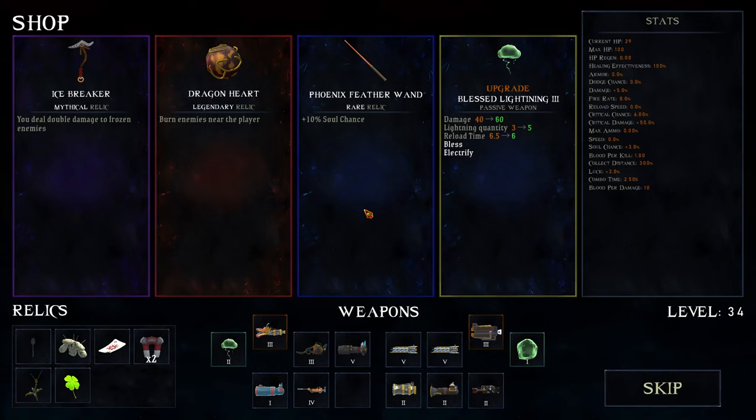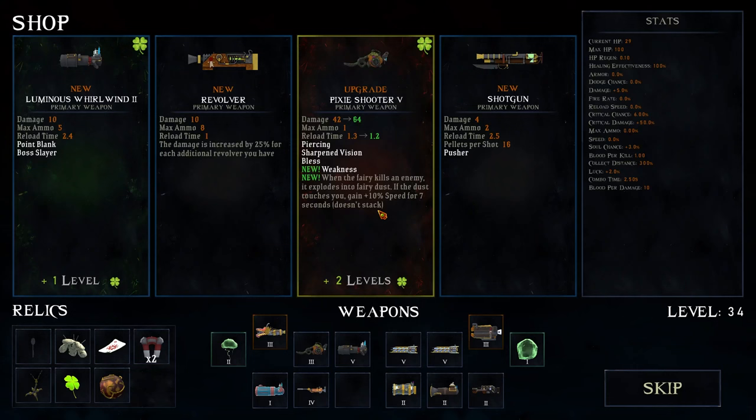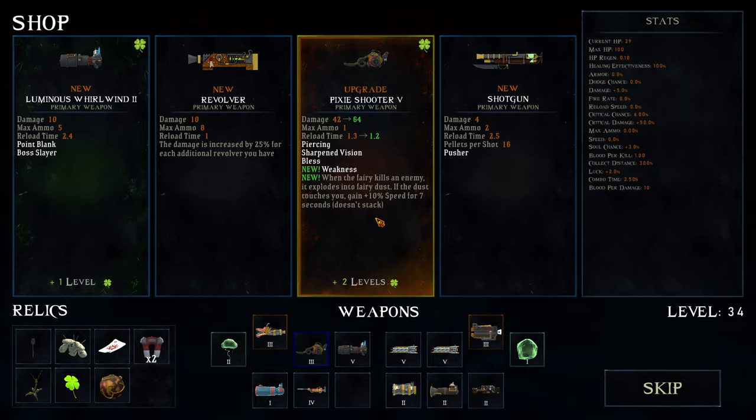Is that the reptilian guy from League of Legends? You do double damage to frozen enemies - that's crazy. All of these are crazy, but I'm gonna take the dragon heart out of respect to Sean Connery. Pixie shooter gives five weakness; when the fairy kills an enemy it explodes into fairy dust, and if the dust touches you, you gain 10% speed for seven seconds - it also applies weakness. I'm not not gonna take it.